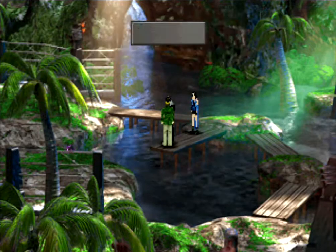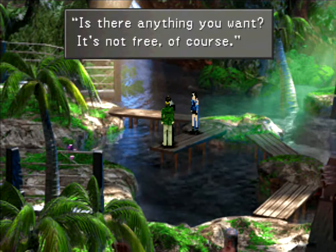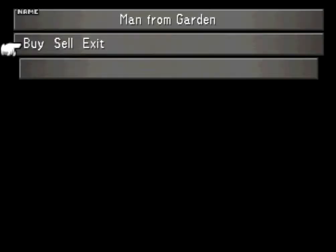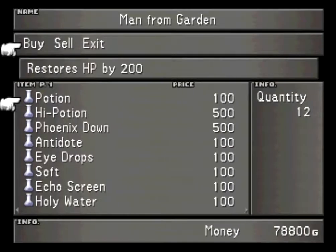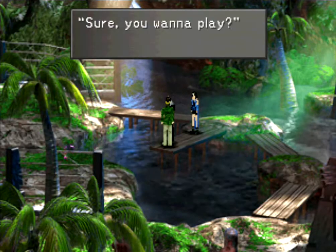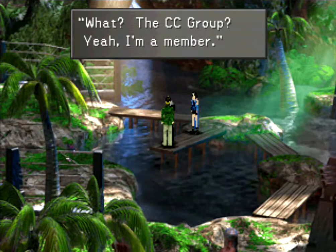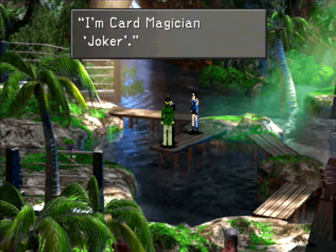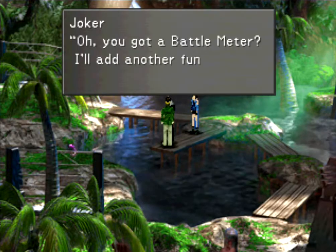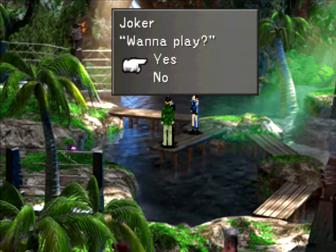This is Joker. The deal with Joker is that you can actually play him at any time after you beat Jack, the first person in the garden. You should be able to play him — there we go. You can play him at any point after you beat Jack and he'll be here. This guy actually has a rare card that we want. So I'm actually going to play him until he plays the rare card. When he does, I'll show that game, and I'll be right back.